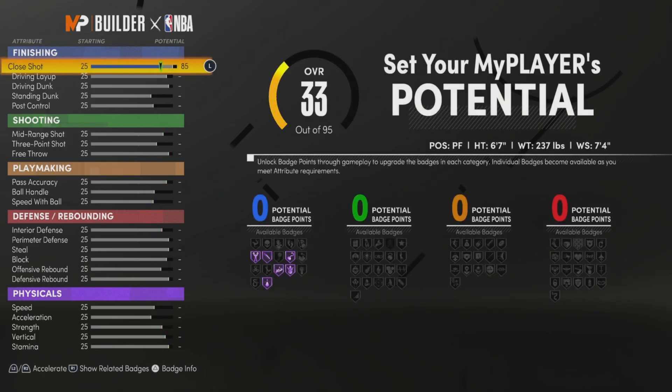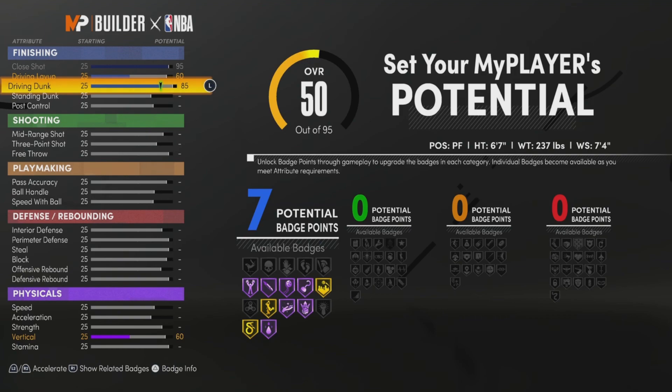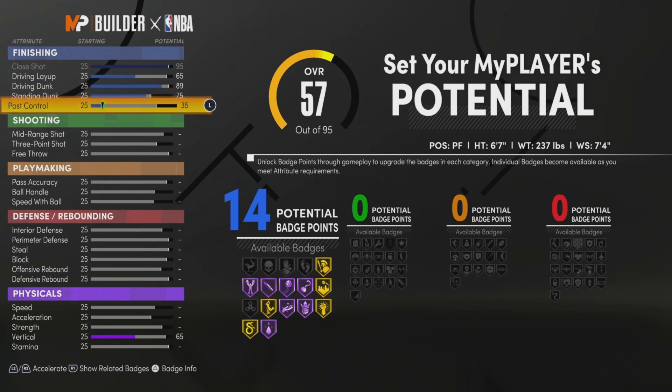So look, of course you upgrade the max close shot out. Because of course you're a post-scorer. And put your driving dunk to a 90 right here. Put your standing dunk to a 75. And max your post control out.